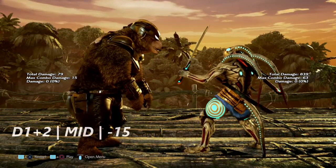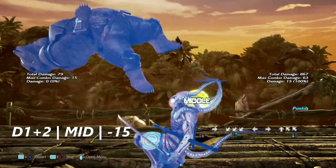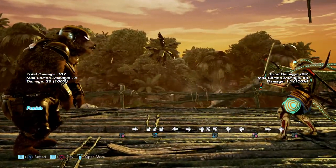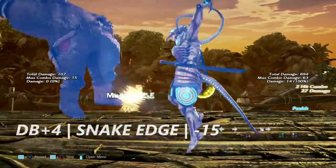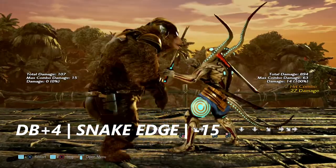Up next we have down 1+2. This is just a little booty bounce from Kuma and Panda, but it is launch punishable on block. You can get a down forward 2 or a hop knee from it as well. Next is down back 4 — the bear's snake edge — which is absolutely launch punishable on block. You can even see it by the crumbling.